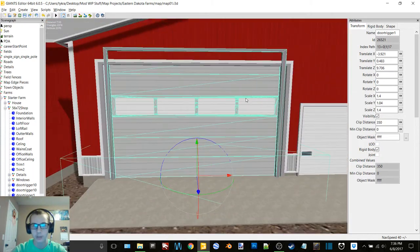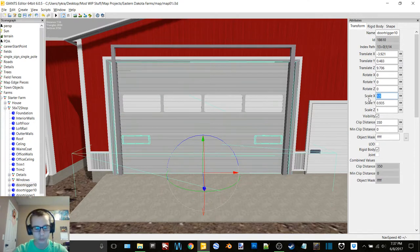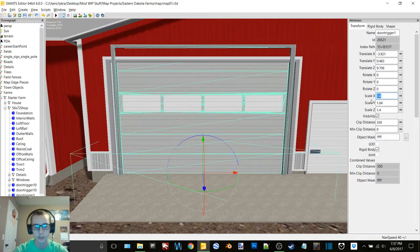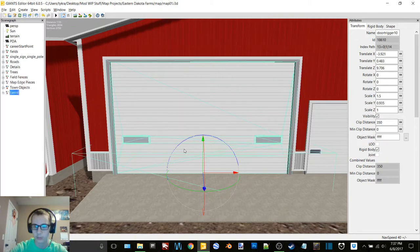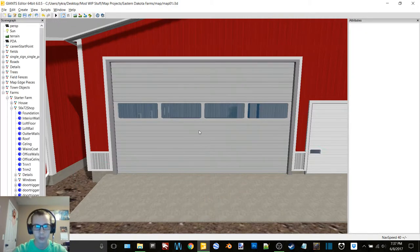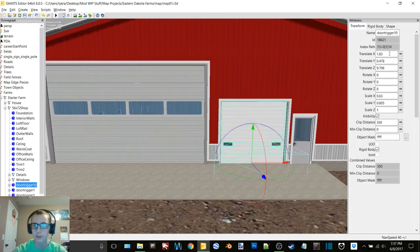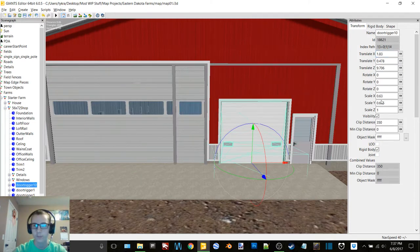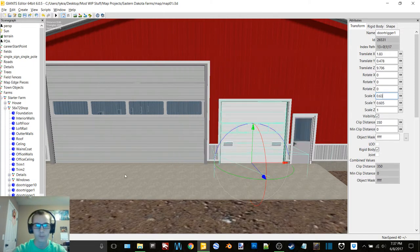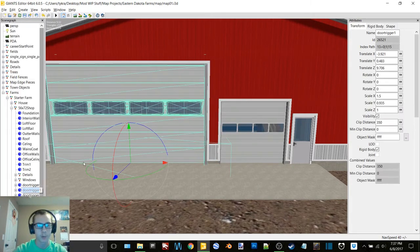Yep, we just need to adjust the scale on it I think. So this is one point — well, let's just try using the sizing from this one. Cool, that worked perfectly and this is a way nicer door. Now we just do it for this one. Alright, that was way easier.